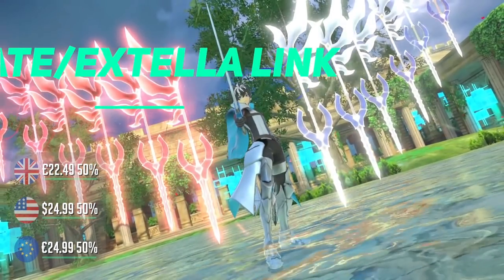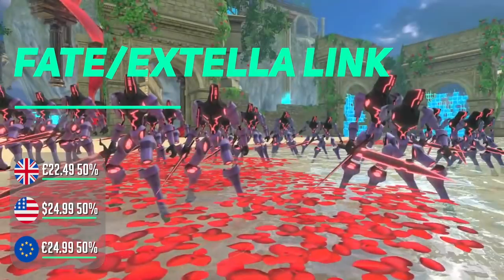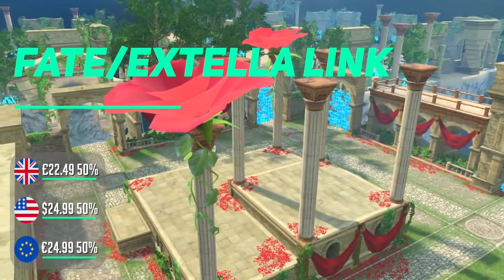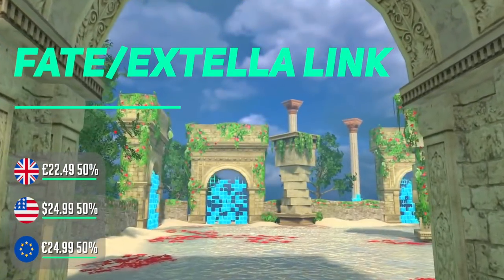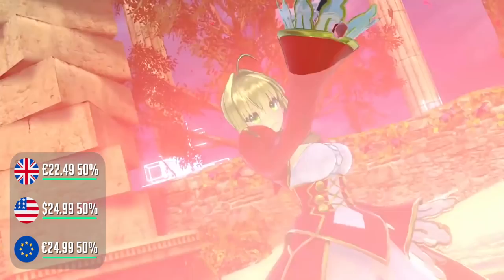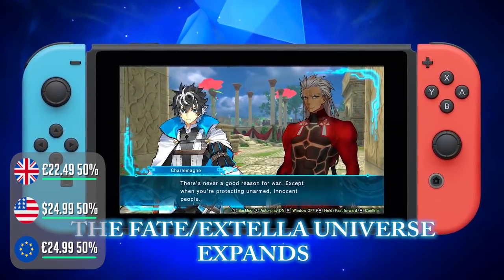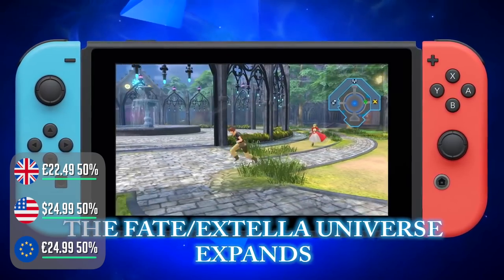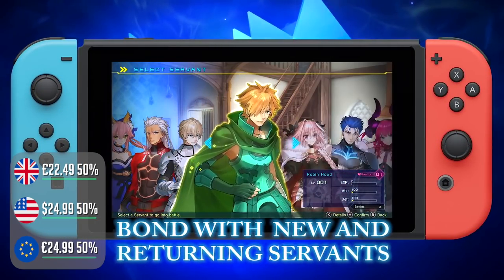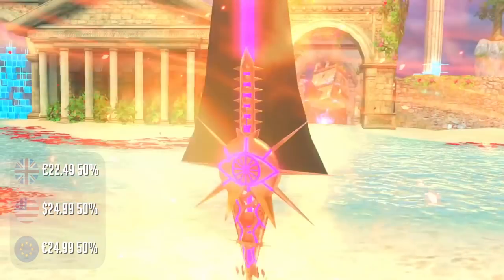I'm going for something different this week. I had a lot of stress at work and needed to turn my brain off, and Fate Extella Link was the tonic I needed. You know what you're getting here — slashing through hundreds of enemies and looking awesome doing it. The latest in the Fate series has refined gameplay and more polished visuals, 10 more servants added to the original roster of 17, online 4v4 battles, new stages and new heroes to keep you entertained. With 50% off right now, it's worth a go.